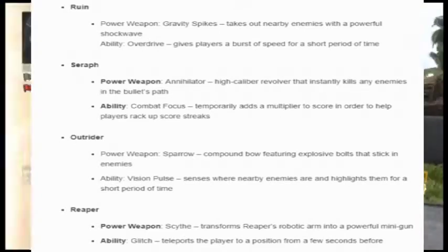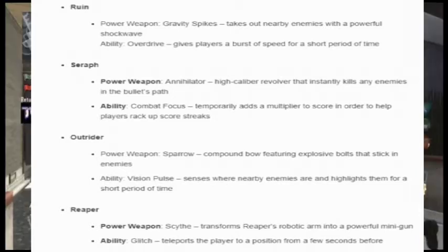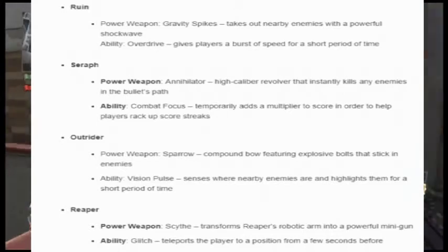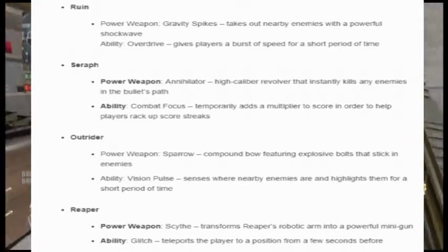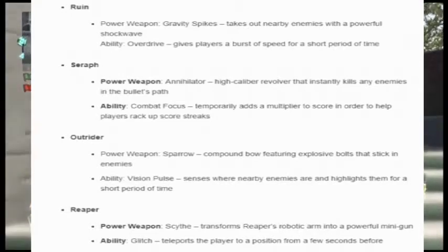Scorestreaks are obviously going to be prominent in this game. The third specialist is Outrider. Power Weapon: Sparrow, a compound bow featuring explosive bolts that stick in enemies. Ability: Vision Pulse, which senses where nearby enemies are and highlights them for a short period of time — kind of like a pulsing type deal where you can see enemies through walls.